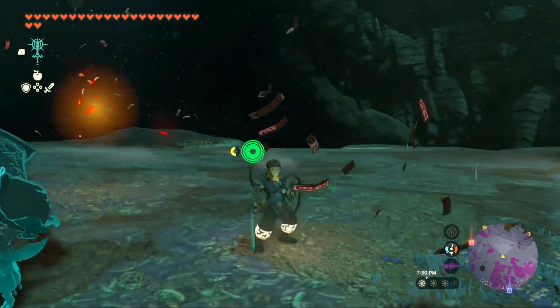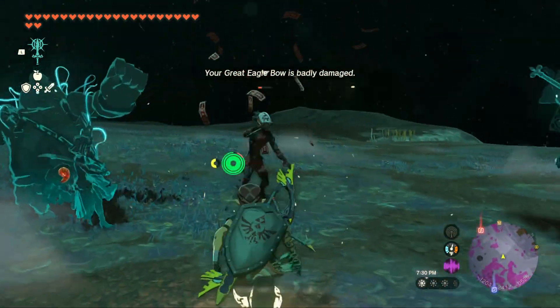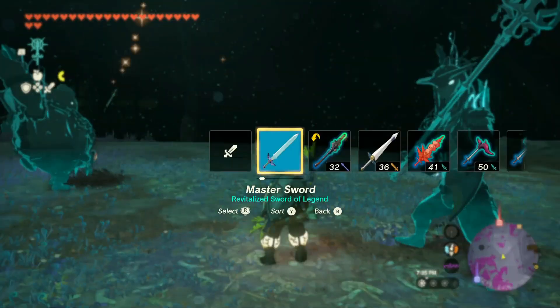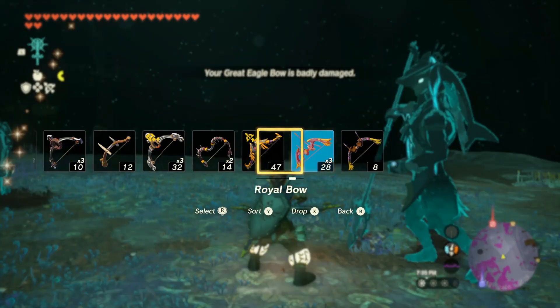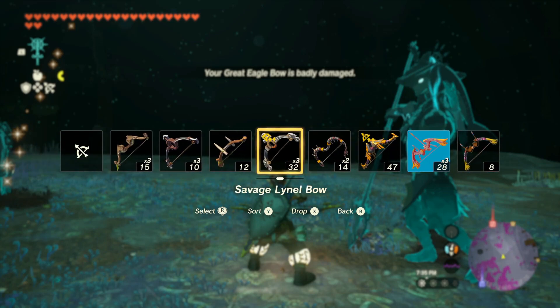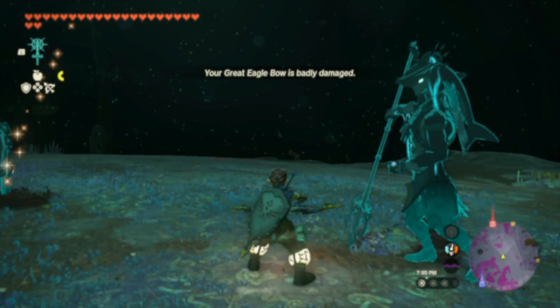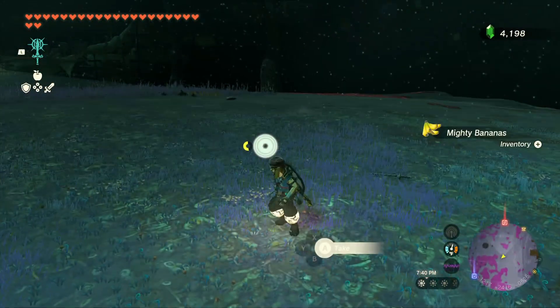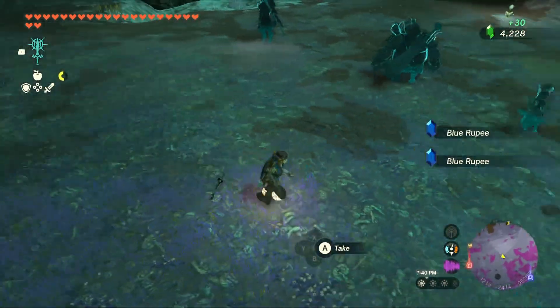I still have my weapon so I'll gladly take you out right now. My great eagle bow is taking badly damage, so let me switch to a different bow. What shoulder bow do we have next? We got the royal bow — let's use that. I think the Yiga clan member got away.